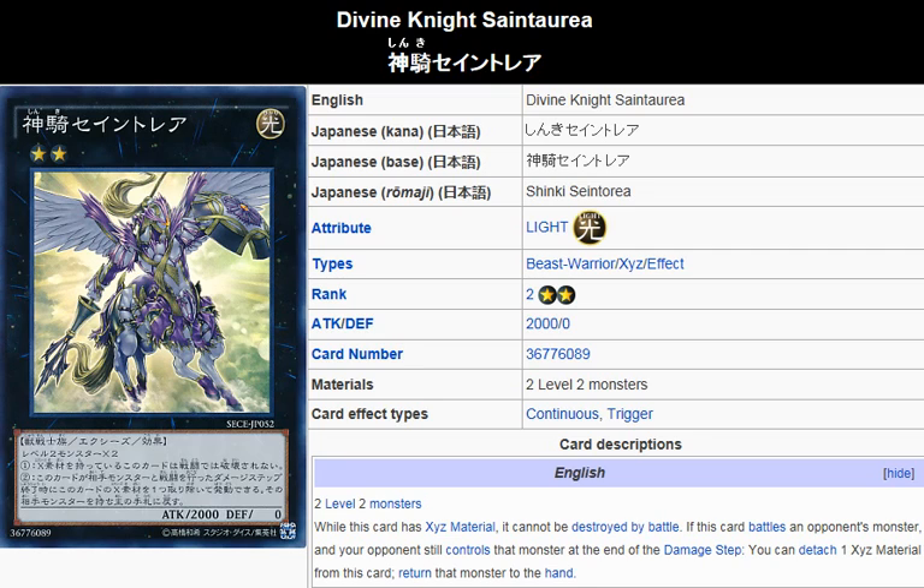So any Level 2 monsters can be used with this card — can't think of any in particular. I think the Constellars, if any of them have some Level 2's, you could use them with that, considering this card looks like a distant relative of the Constellars. And like the Satellar Knights — I don't think the Satellar Knights have any Level 2's — but it's pretty much geared to work with those archetypes or any Level 2 build.